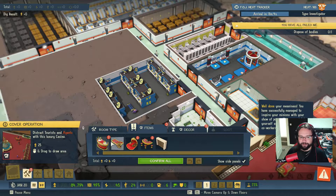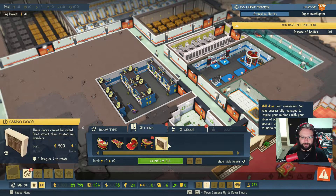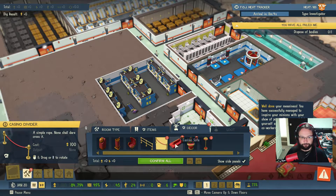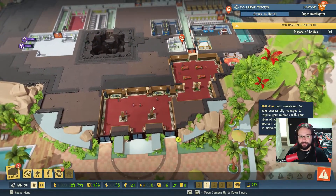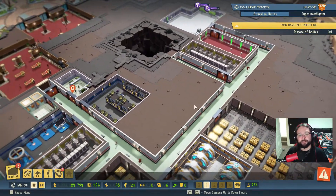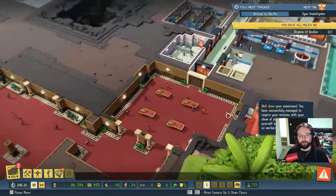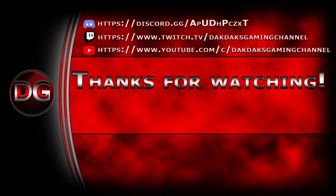We've got more casino items — we'll look into these next time. Reduces the resolve of agents, reduces skill of agents, reduces resolve, skill, and adore. And then we've got loads of decor as well. We'll look into all of this next time when we start expanding the casino more — I think we're going to get more and more agents coming in soon. But we seem to be back on track now anyway, so that's always good. That's where we're going to leave it for today's episode. Thank you very much for watching. If you've enjoyed the video, feel free to leave a like. Don't forget to subscribe. Cheers.